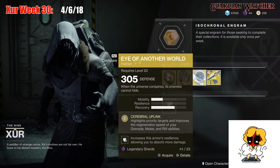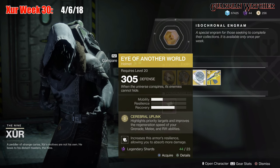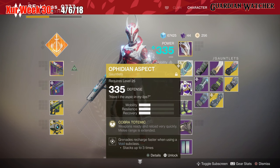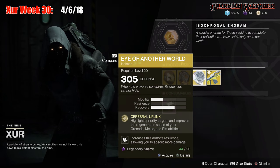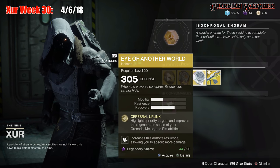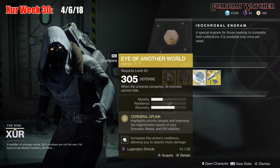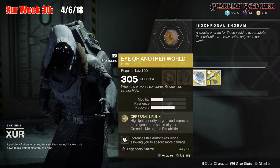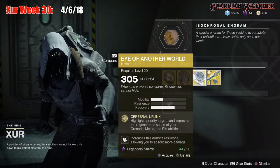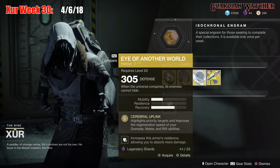This exotic is good and would be in my top 5 exotics for Warlock, but I feel there are better exotics out there. For example, the Ophidian Aspect is still 100% better, as well as the Nezarek Sin. If you don't have either of those two, Eye of Another World is a good starter exotic for your Warlock. But if you have the Ophidian Aspect or the Nezarek Sin, I'd definitely use those over Eye of Another World. That said, Eye of Another World is not a bad exotic, so I'm going to rate this a Tier 2 to 2.5 in both PvE and PvP. If you guys don't have it, go ahead and grab it.